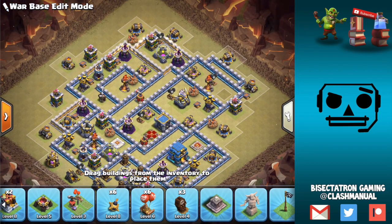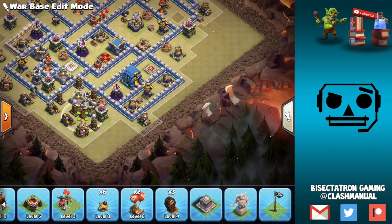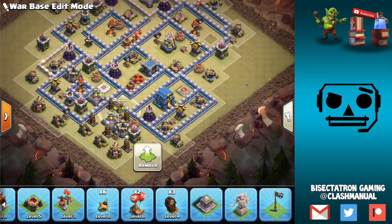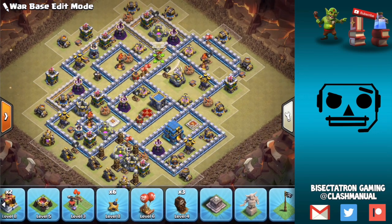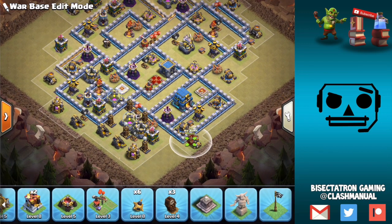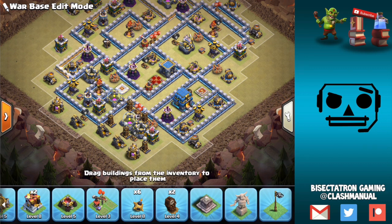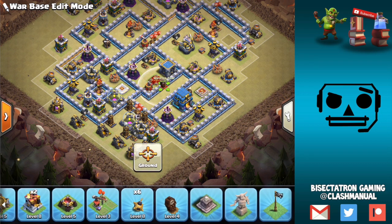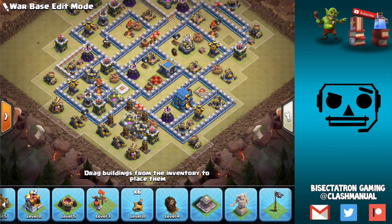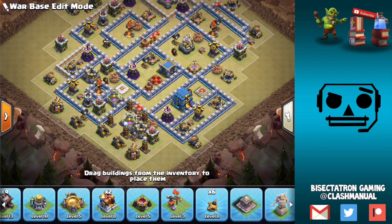Red air bombs — some of this is just getting lucky with them. We'll keep a few in the core, put one out here for that cannon, one in the farm area, and one out by this wizard tower — put two by the Tesla farm, go big or go home. I always like putting a ground skeleton trap by the Town Hall, an air skeleton trap by the Eagle, and for the last one we'll put a ground one by this Inferno — really pack the area.